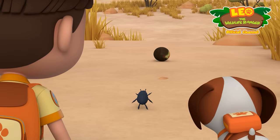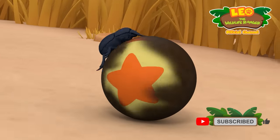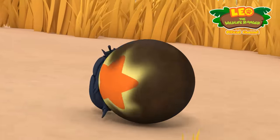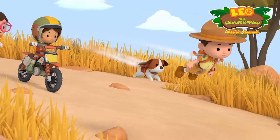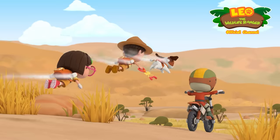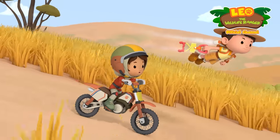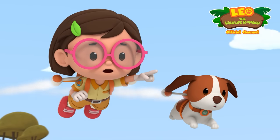Oh no — the ball! Not the beetle too! Hero, it's headed right for that cliff! Jetpack, activate! We've gotta do something! Coming through! Over here! We're all here — Junior Rangers to the rescue! It's not working! I'll get the beetle! Right behind you! Leo! It's going over the cliff!